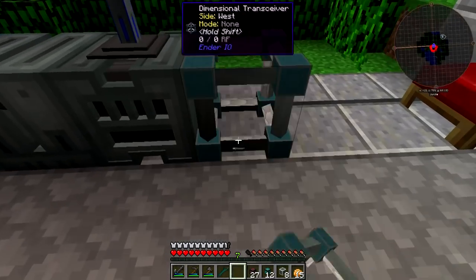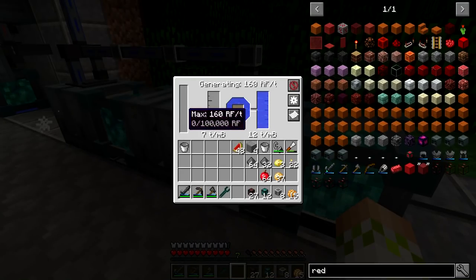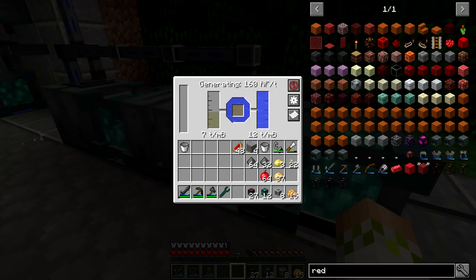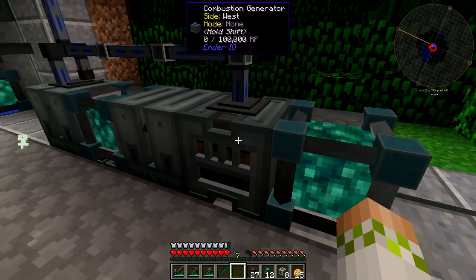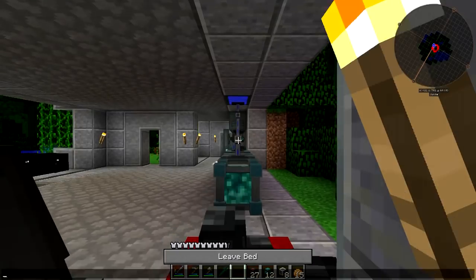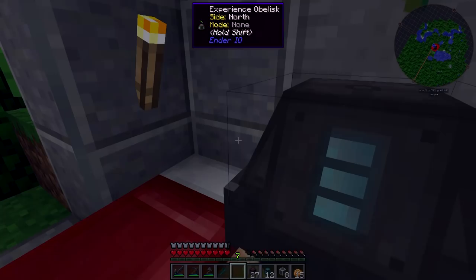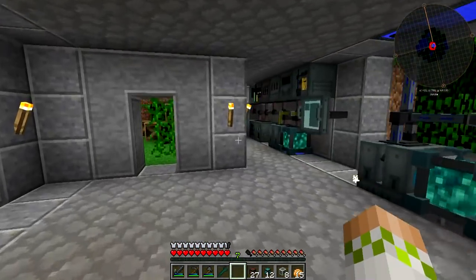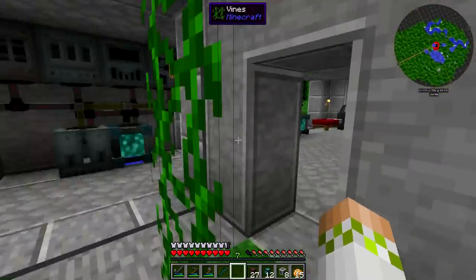The last thing is to put down a dimensional transceiver to send power to my base - so this will now provide power everywhere. It's generating a good amount of power. Next steps are to speed up gunpowder production, speed up melon production, and find some way to get enough redstone - whether that means mining more frequently or killing a bunch of witches.